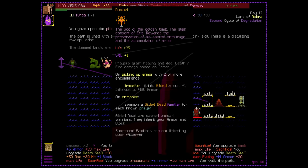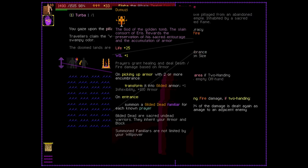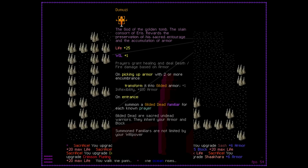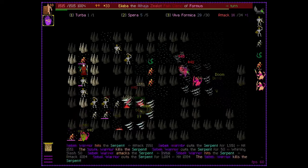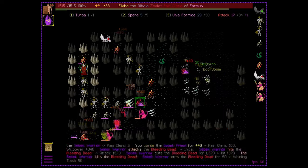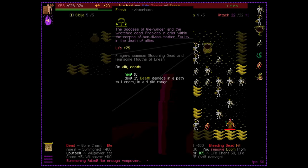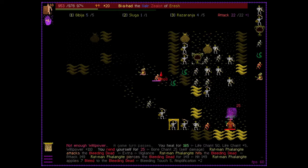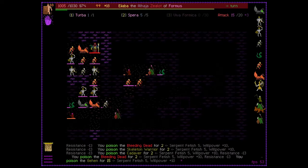Dumuzi, god of the gilded tomb, rewards you by transforming armor you pick up into gilded armor, and also by giving you free and powerful gilded undead minions for each known prayer. You start with one known prayer and can have a maximum of three, so this translates into a total of three extra minions. Dumuzi is a rewarding choice for the heavily armored minion-mancer. Erish, goddess of life, hunger, and the wretched dead — prayer to her summons slouching dead and the fearsome mouths of Erish. She rewards you when your allies die by healing you and dealing death damage to enemies. As such, she's a great choice for expendable minion builds.